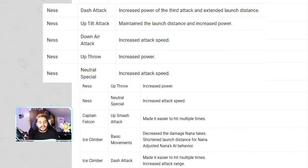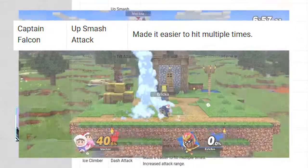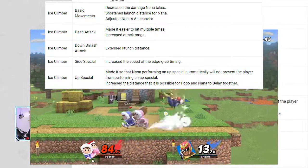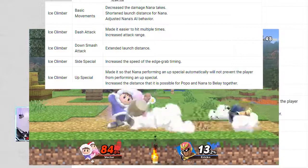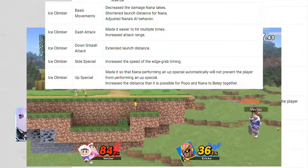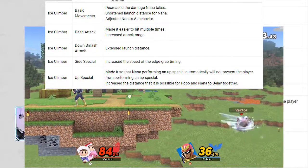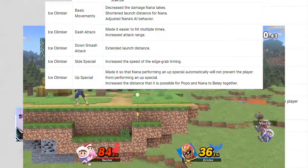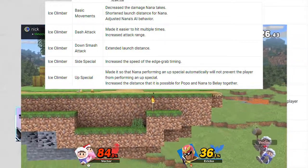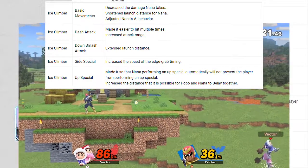Captain Falcon's up smash has been made easier to hit multiple times. For Ice Climbers, basic movements decrease the damage Nana takes and shorten her launch distance, plus Nana's AI behavior has been adjusted — so Nana got a buff, a smarter brain. Their dash attack is easier to hit multiple times with increased attack range, same as Ness.